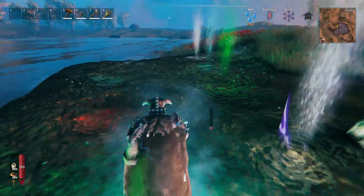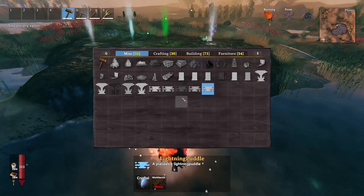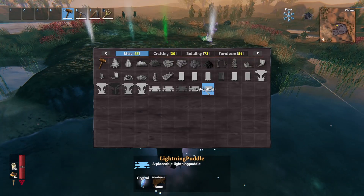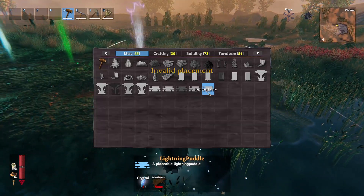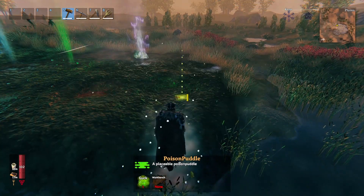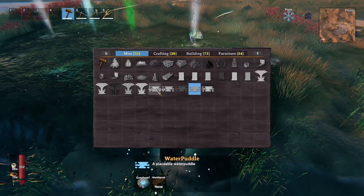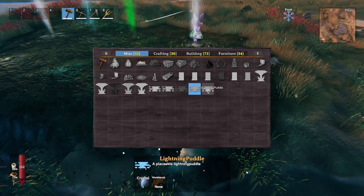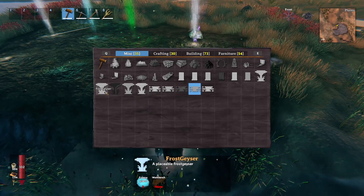You might be wondering: how do I craft all of this? It's pretty simple — you grab your hammer and you need the crafting bench. For the poison puddle — actually this is the fire one, sorry — it's guck and the workbench to unlock the recipe. For the puddles it's: ooze, freeze gland, resin, guck, and crystal. I think the same logic follows for the light gazers, fire gazer, and frost gazer.